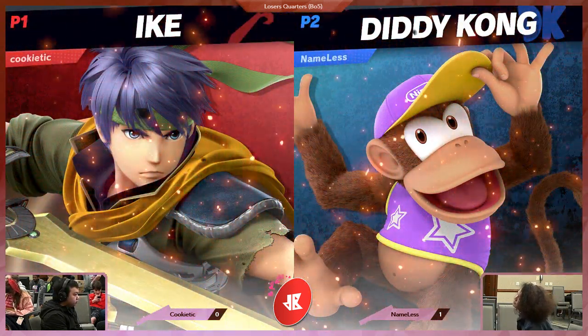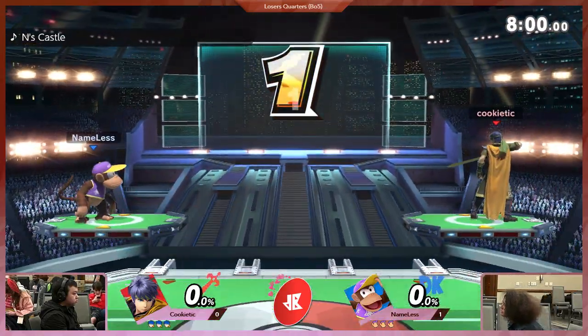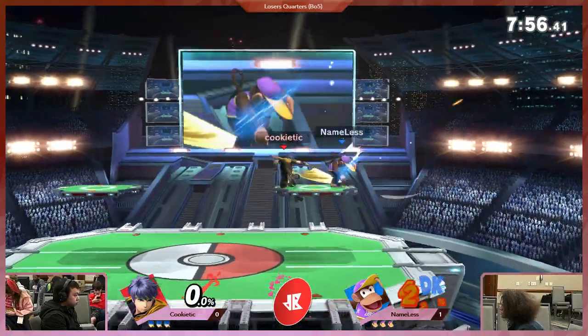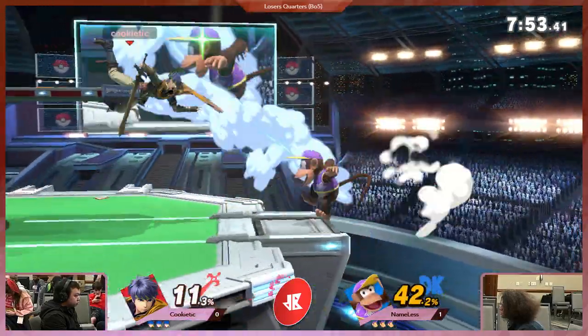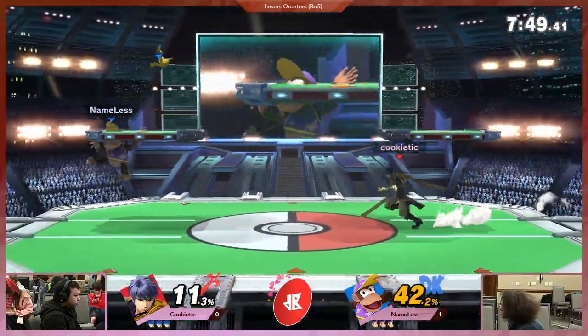What I'm thinking there is Nameless inputs roll, sees the forward tilt as he's rolling and is like, 'I got it.' There's nothing to do about this — except maybe jump away, in which case I don't get punished. Alright, so we're on to game number two.